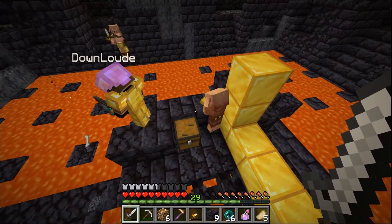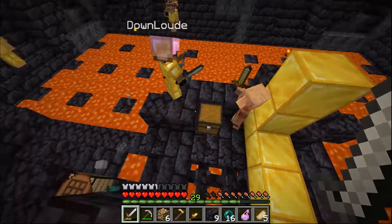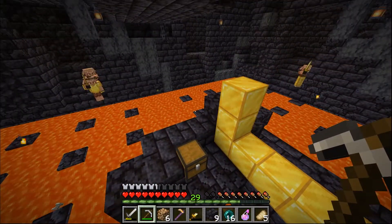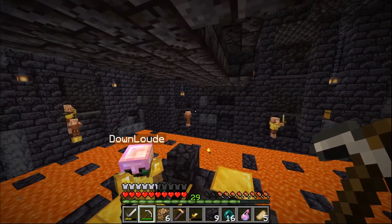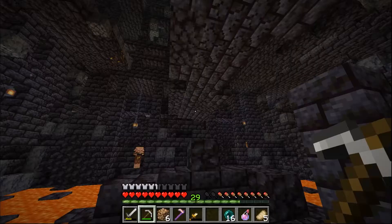Oh, they steal the gold! They do steal the gold but you can just kill it. Wait, did they barter with it? No, because it's a gold block not a gold ingot — they only barter with gold ingots. I think we need to block stuff off. We could just break the bridge actually — it seems quite safe.